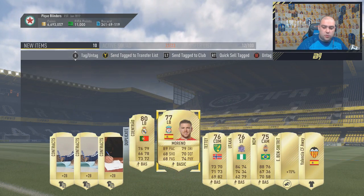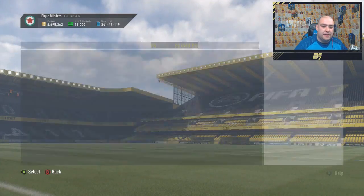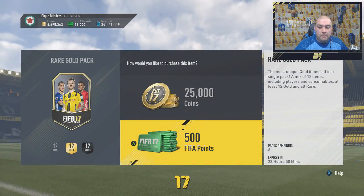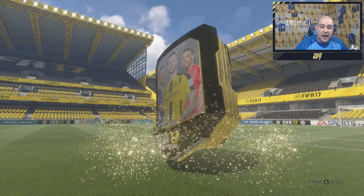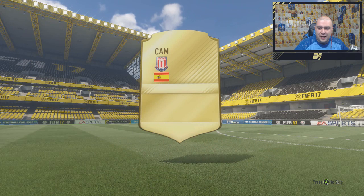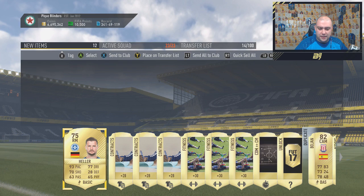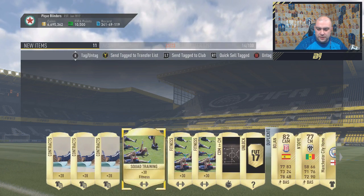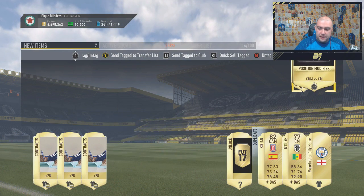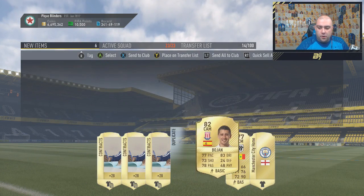Let me know what you guys did to get that Squad Builder Challenge — have you got anyone good? I committed what was in my club already, I didn't go out and buy anything, so it didn't cost me anything in my pocket. I probably could have made it a lot cheaper if I had taken my time. No big flares. Bojan — not bad, I suppose. We get Hella which we committed to a Squad Builder Challenge. We also got three Squad Fitnesses and Bojan as well. We'll sell Bojan.